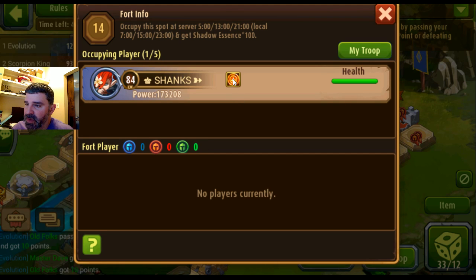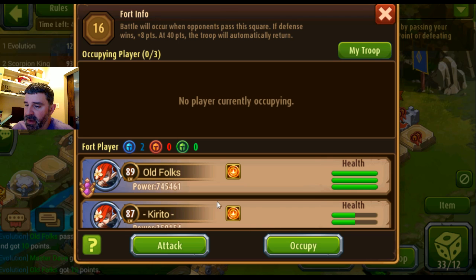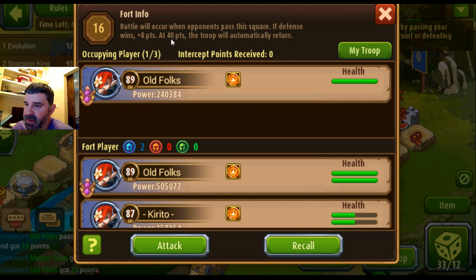Some of these squares I've talked about before — this one gets your team ten points every time somebody passes it. This one gets you essence every time. On servers 5, 13, and 21 you get an extra hundred. And this one I like to occupy — I'm going to put my team there so every time somebody goes by it's up to 40 points. That's kind of how it works.